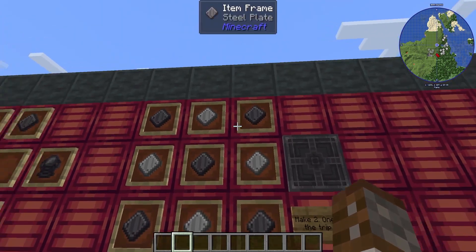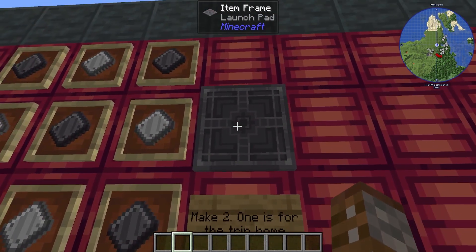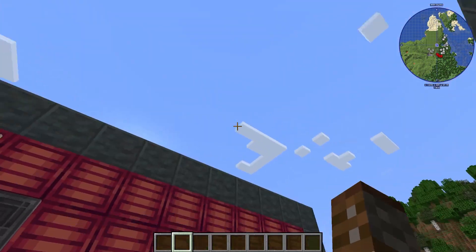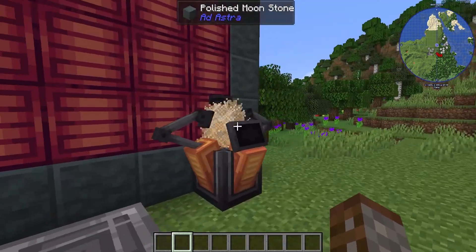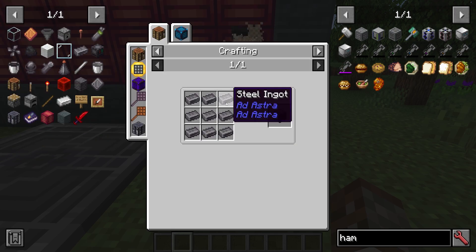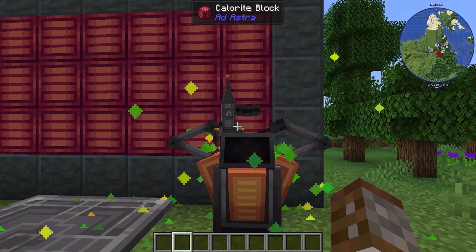Once we have all the components, we also need to get a landing pad made with a load of iron and steel plates. You should make two of these — one to get to the moon and a second one to get back from the moon. Steel blocks are also needed and they're put in this configuration: nose cone at the top, fins on the side, two steel tanks, engine at the bottom, and then six steel blocks.